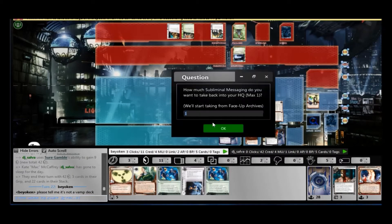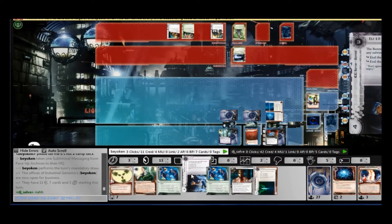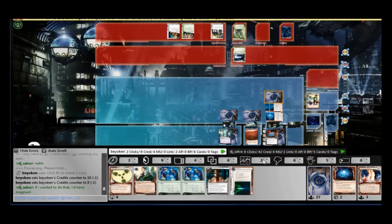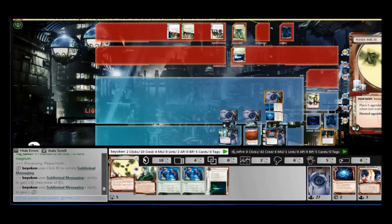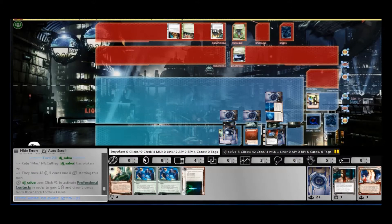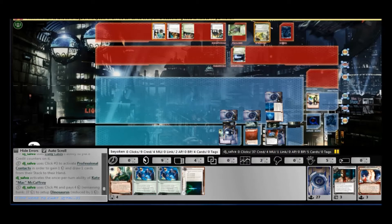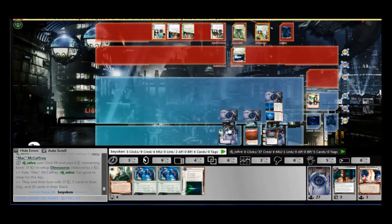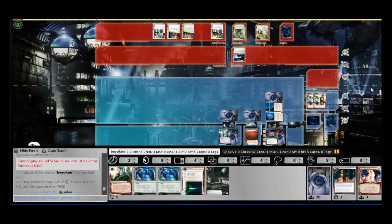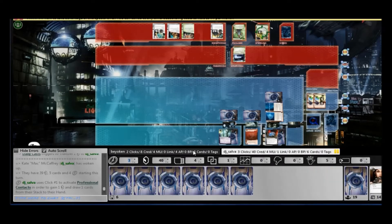Note that there are 3 face-down cards in Archives now. If he wants to run my Ruhr Valley server, he has to pay a lot of money. He has 42 credits to his name — that's without Prepaid VoicePAD, mind you. He's been playing very passively, which I like, but his money stack really scares me. I attempt to score another Nisei. Once you have your first Nisei Mark II scored, the rest chain like Astroscripts, because a server protected by both Caprice Nisei and Ruhr Valley is basically impenetrable. The ice protecting Ruhr Valley turns out to be a Wall of Thorns.